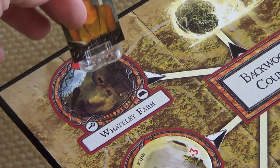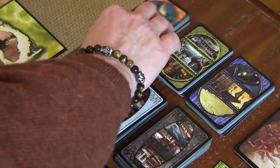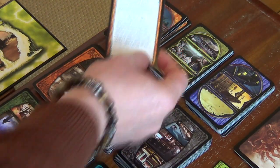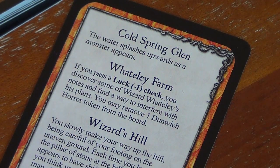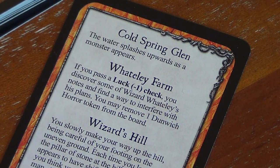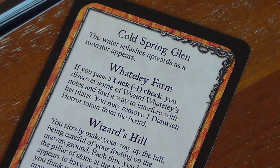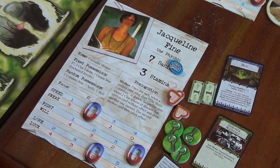Now Jacqueline here at Whiteley Farm, which is in the Backwoods Country neighborhood. We draw an encounter: 'If you pass a Luck minus one check, you discover some of Wizard Whateley's notes — you may remove one die.' Well, that's not much help to us — there aren't any damage or horror tokens on the board. Jacqueline has a Luck of two, so would roll one die, but nothing's going to happen either way, so we head straight into the Mythos phase.